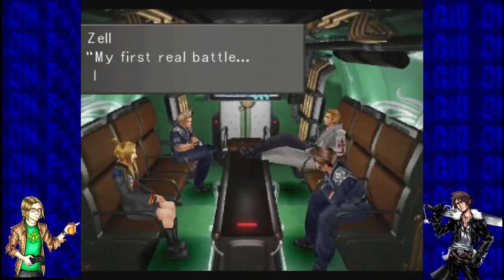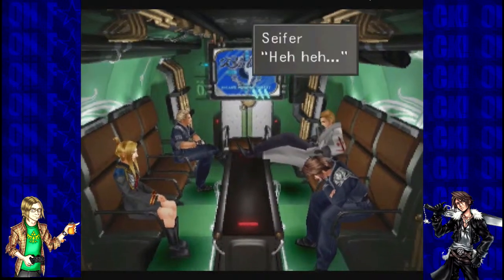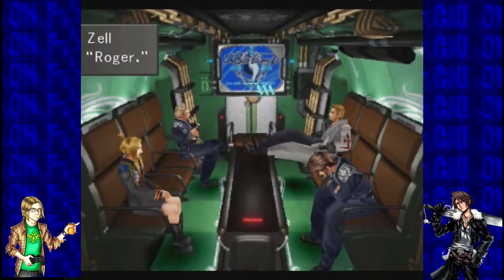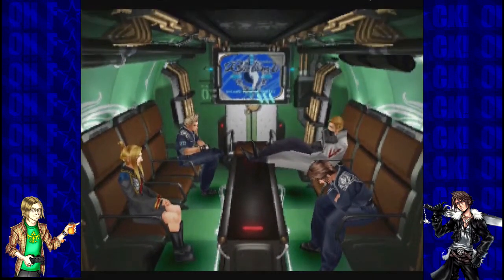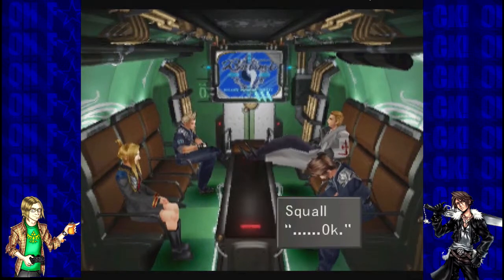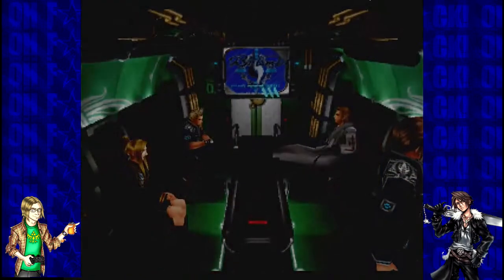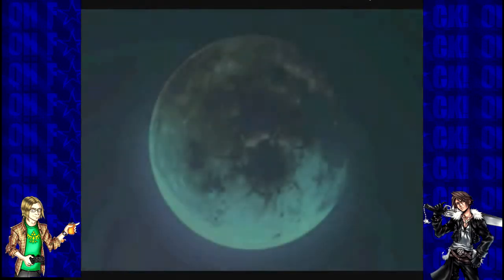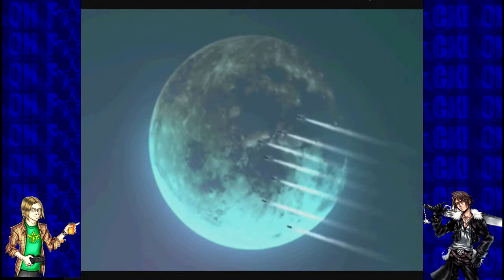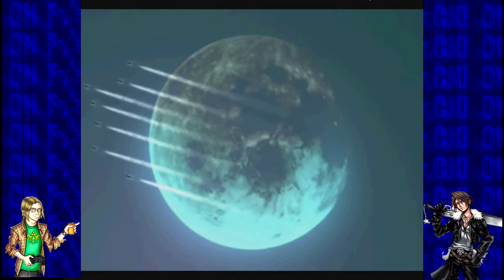All you boys have to do is take orders from me, the captain. Okay, let's talk to Zell. My first battle — getting pretty nervous. Better not piss your pants, chicken wuss! You talking to me? Bastard! Alright, enough talk, we'll be landing pretty soon, get ready. Roger roger. Well then, Squall — go see what's going on on this island. Good, because it's my order. The person that's been in the exam so much and he's squad leader. Ooh, a fancy cut scene!